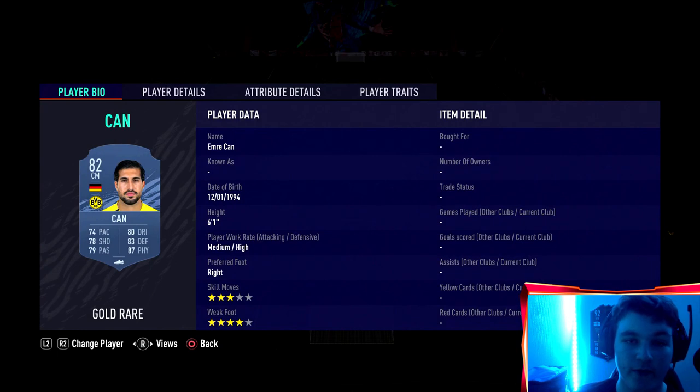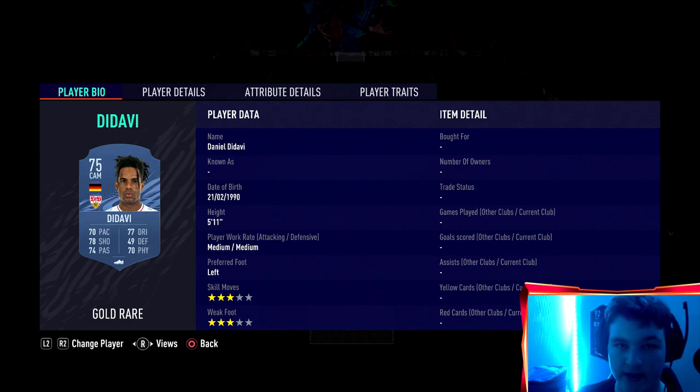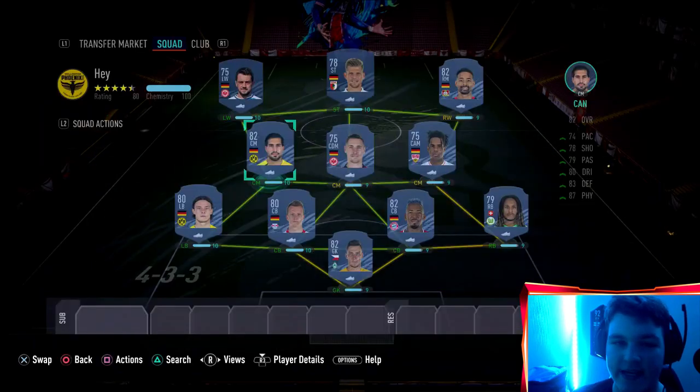In midfield we've gone for three other Germans because you need the through balls with Germans. I've gone for Emirate Chan who is absolutely brilliant in game — one of the most underrated beasts in the game. We've gone for Korra as well, who I actually used at the beginning of the game on my road to glory and he was phenomenal — 80 pace, very very underrated. And we have gone for Dadavi, a very solid card, nothing crazy, average at best but he does the job.